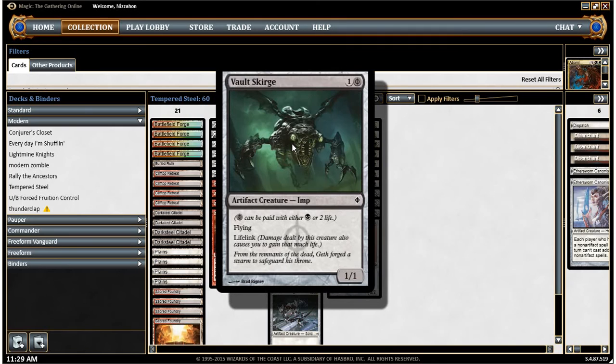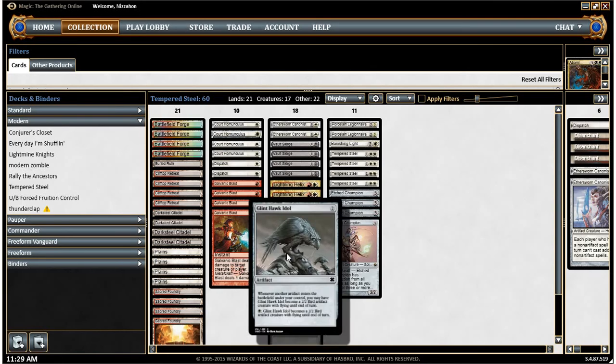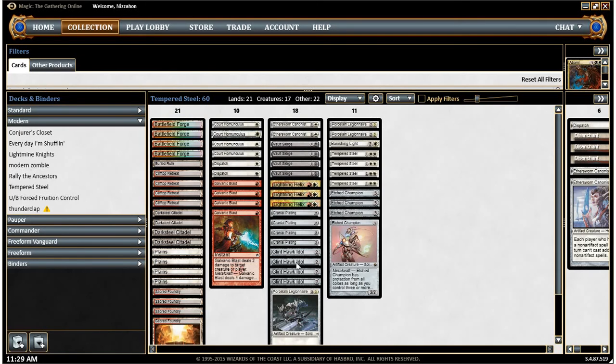We've got Vault Scourge, who's just really good. I usually play him for one mana and two life, and he's flying with Lifelink, and if he gets Tempered Steel on him, he starts gaining me a lot of life — or Cranial Plating, which is here too, as you can see. Another creature is Glynhock Idol, which is basically a creature. It's a two-mana artifact, and whenever another artifact enters the battlefield, it becomes a 2/2 flyer. I can also just pay one white to make it a 2/2 flying artifact creature.